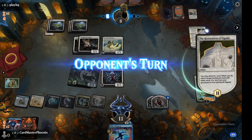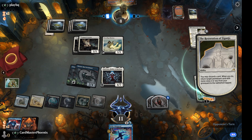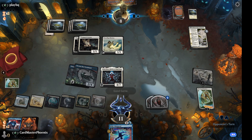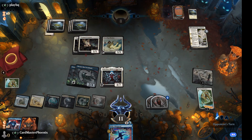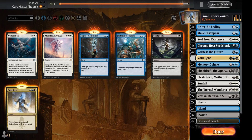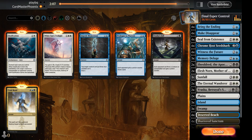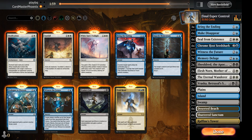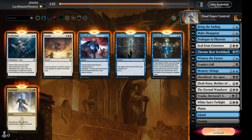Dammit. Probably gets his battle back, sure. Doesn't do anything unless you run it away. I'm just gonna scoop it up — good game. Let's go down the Voidrens, which are really only good in matchups where the opponent is also in blue. Go down our Sunfalls, go down to Bring the Ending, go down to Witness the Future. Triple White Sun's Twilight, Triple Prologue the Phyrexia, Triple Braska's Sunfall. We're done sideboarding.